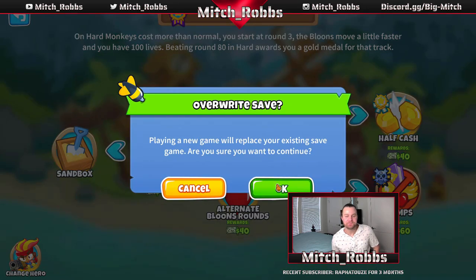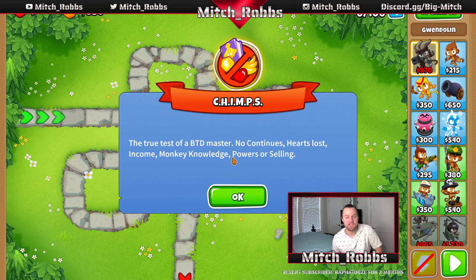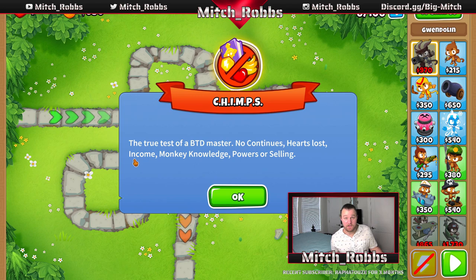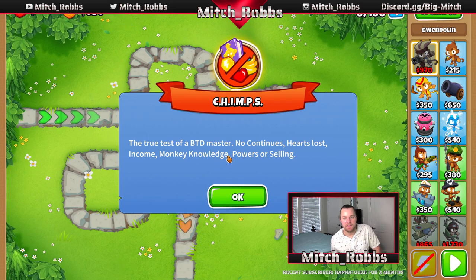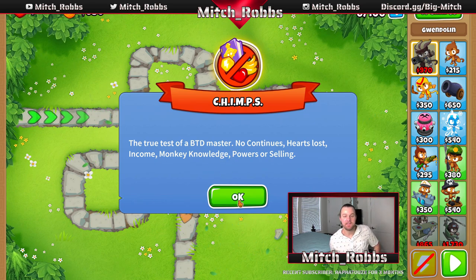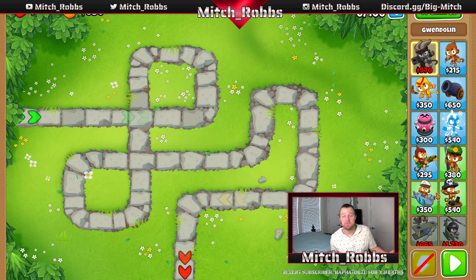Chimps is a different game mode with no continues, hearts lost, income, monkey knowledge, or powers, or selling. A lot of people use banana farms as a crutch along with monkey knowledge — you don't realize how much monkey knowledge does for you until you've gotten max and go back. In Chimps there's no monkey knowledge, so you don't have to worry about that. We're going to go with a straightforward, no-RNG approach.